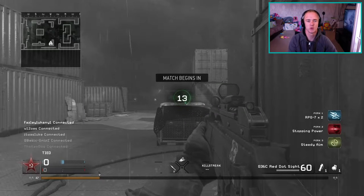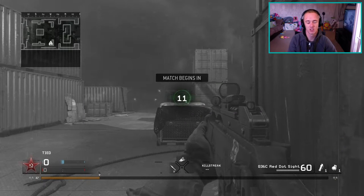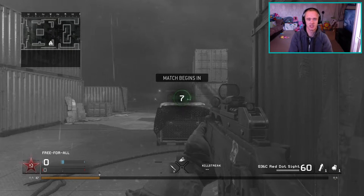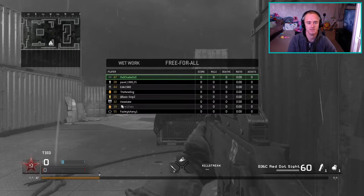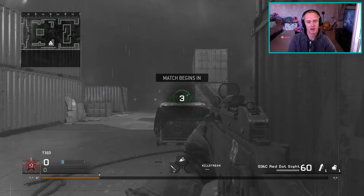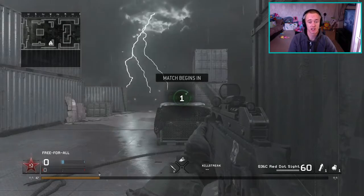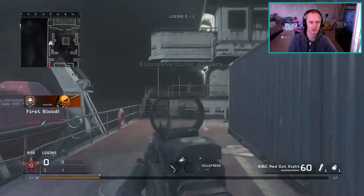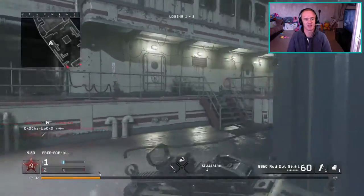We've got a nice slow countdown as usual in the game of free-for-all. I do quite well in this — I'm not going to spoil it for you so you can watch the whole video and see. Just booting up now. I get a nice couple of kills straight off the start here. That's what you do with free-for-all — you never know when they're going to spawn, so just stay still for the first couple of seconds. That's the tip I can give you.